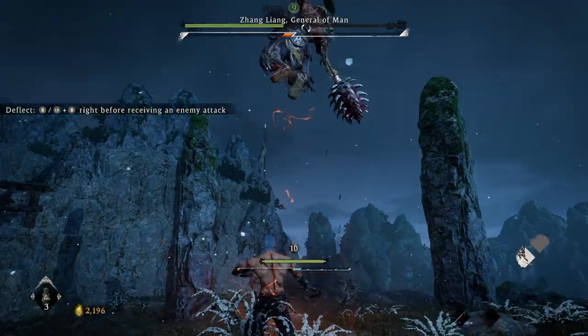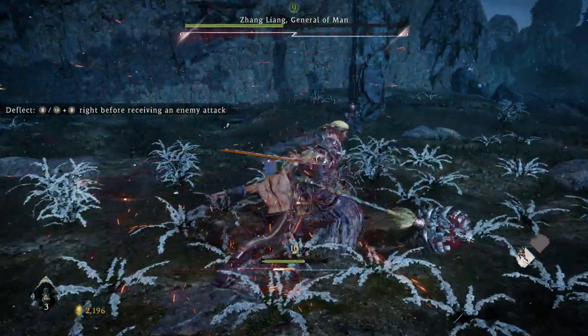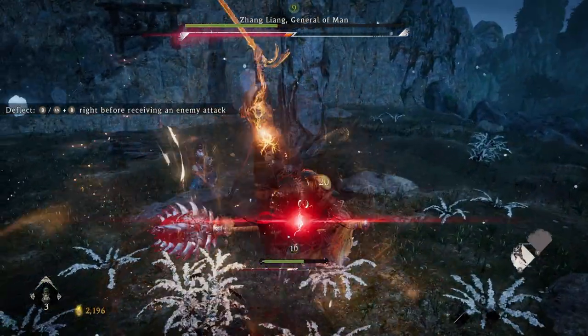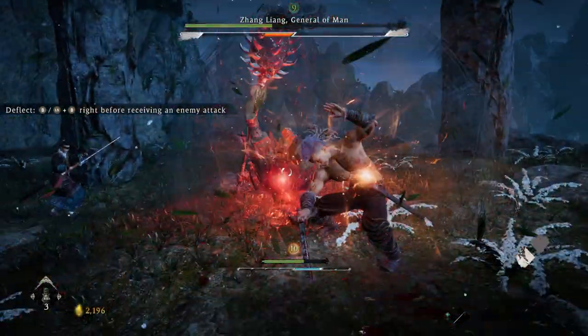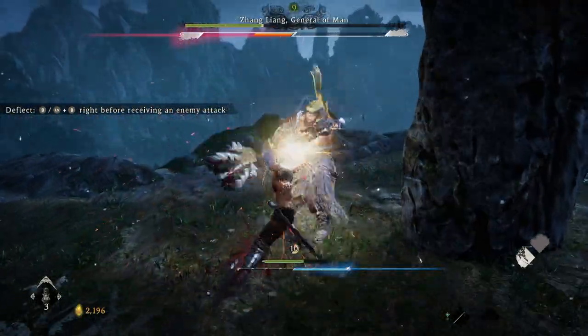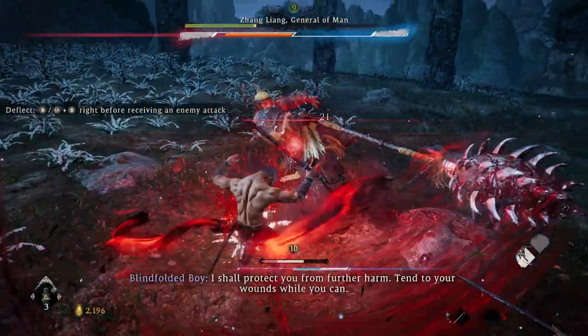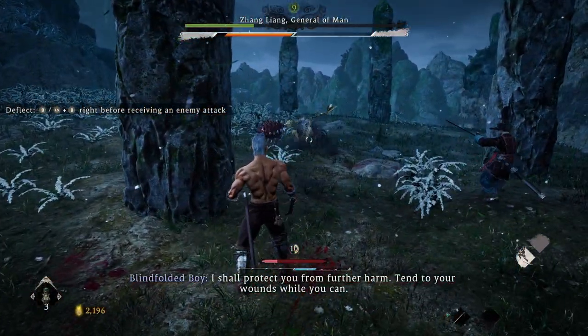His long range attacks are very telegraphed and easy to dodge. You'll notice that every time I deflect an attack, I go and use that combo — it's light, light, light spirit attack. Keeping constant pressure on him will force him to go into his perilous attacks. Make sure you're getting some good dodges in.